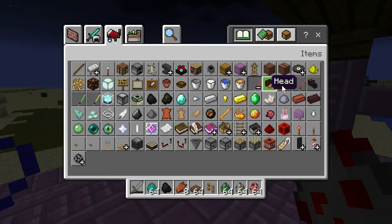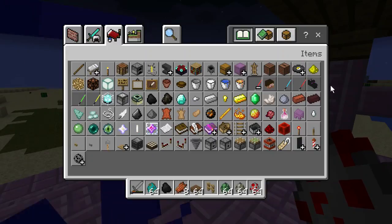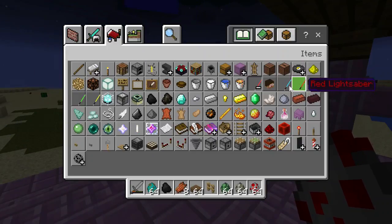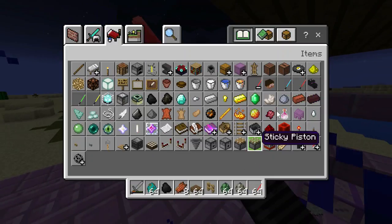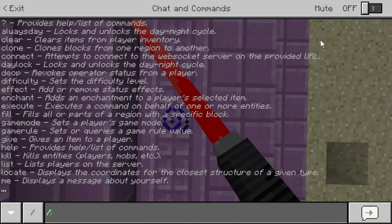So basically what happened is the mob heads used to be trophies, but because of this lightsaber mod they can't have the trophies anymore. So what I'm gonna do is take out a red lightsaber, go into survival mode, and start fighting these guys.